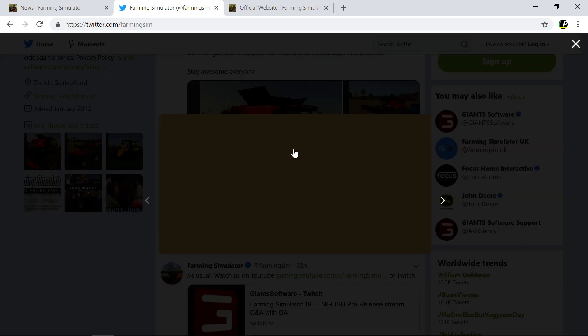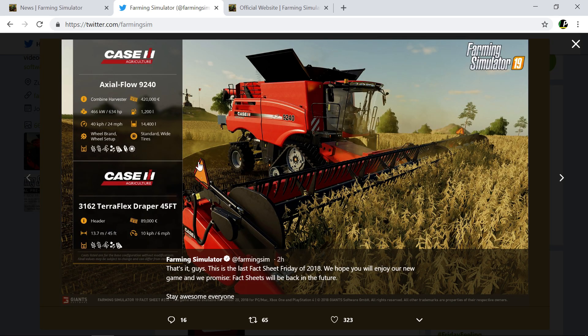We've got the last three fact sheets. First is the Case IH Axial-Flow 9240 — it's going to cost 420,000, 600 horsepower, 14,000 litre tank, which seems to be bigger than the Ideal combine's 1,400. You can change the wheel brand and wheel setup, you get standard and white tires — no tracks listed, which is odd because there are tracks in the picture. It combines and it comes with a 45-foot header.